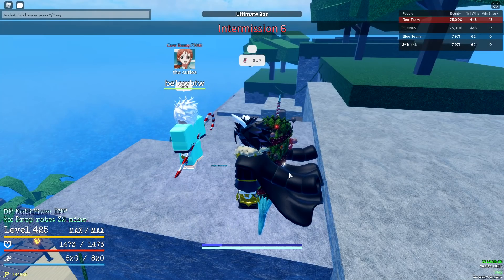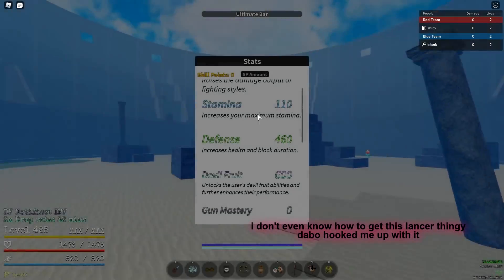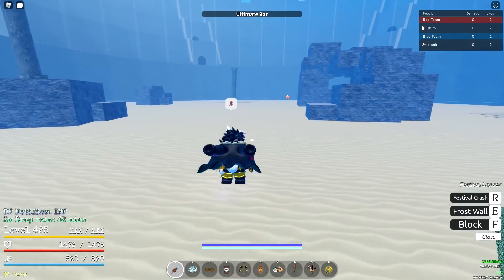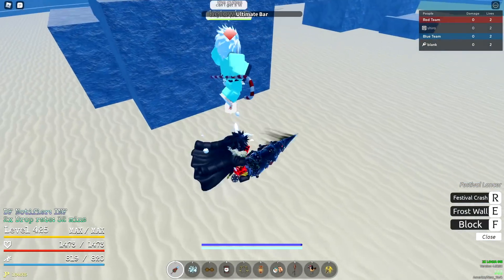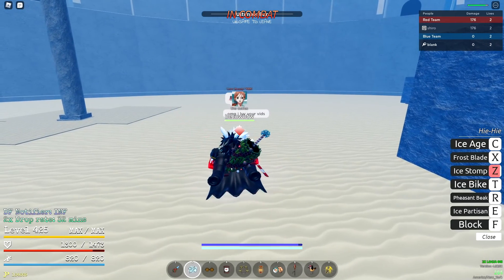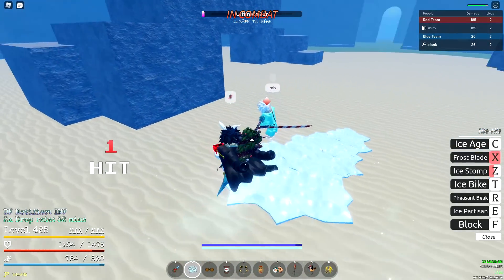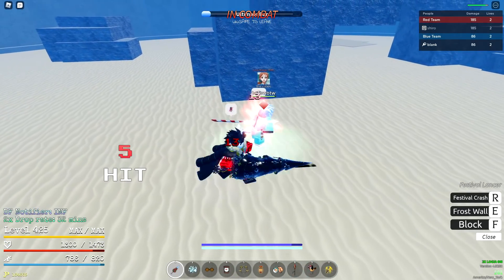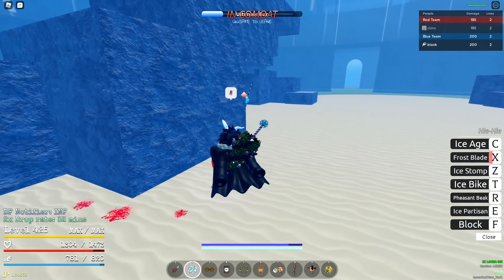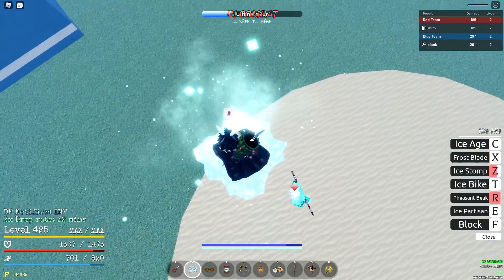Alright, we got the first match. I adjusted the build a little bit because I wanted to try out the Festival Lancer — took out some stamina points and put more into sword mastery, because last video I said I had way too much stamina. Let's see — Frost Blade, pretty sure this guard breaks. That didn't work. I definitely should have put more points in but whatever. Ice Stomp — 94 damage, not bad.